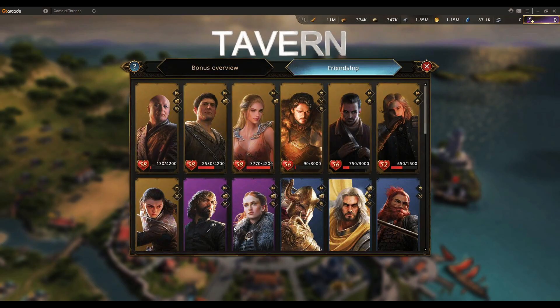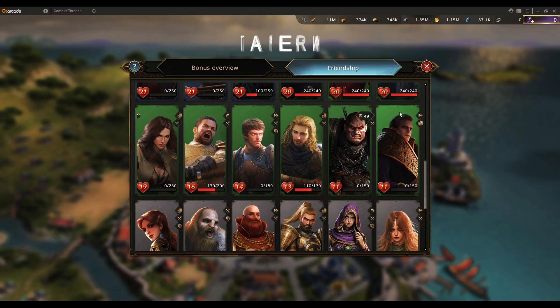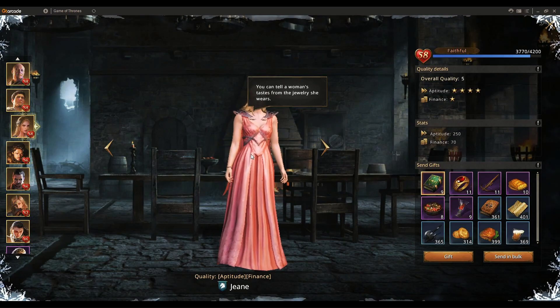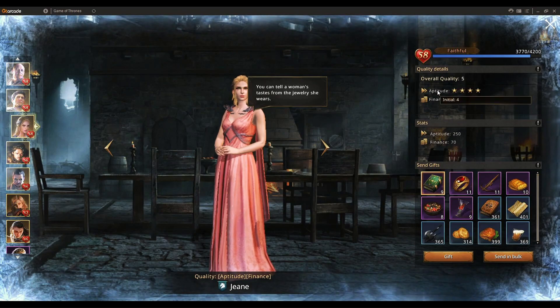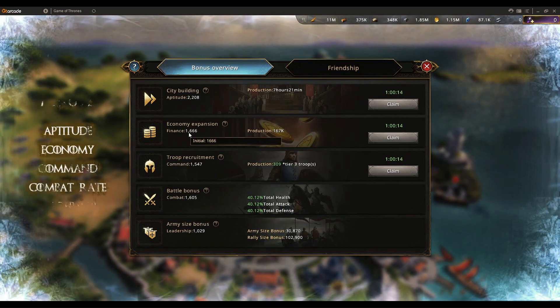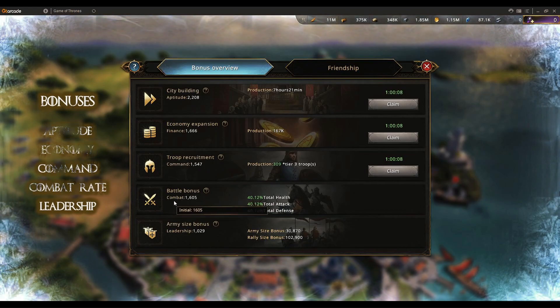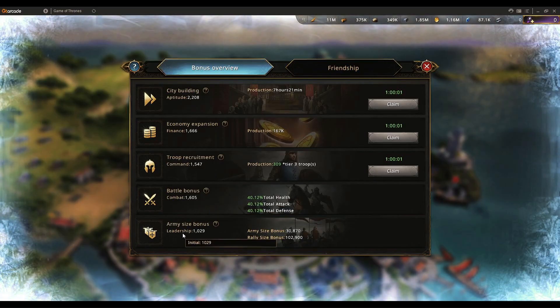The Tavern is a very important building because this is where you manage all your commanders and friendships. All the friendship chests and items we get are used here based on the commander level and quality. For example, we have Genie who gives aptitude — aptitude covers city building speed, speed-ups, finance (gold), command (troops), combat rate (additional stats/battle bonus), and leadership (army size).